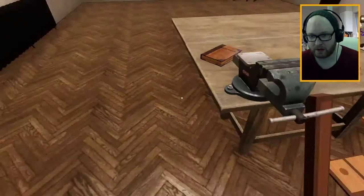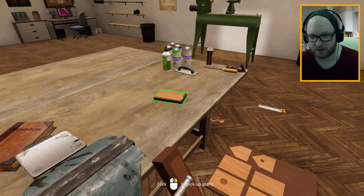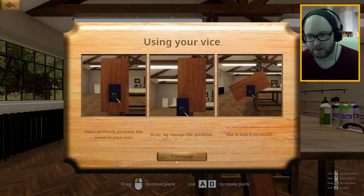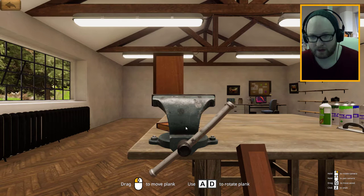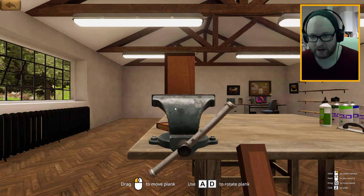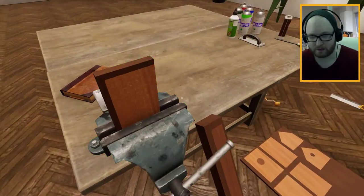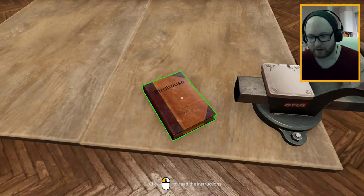Where are the screws, anyway? Right, we've got a vice. Can we use it? Can we pop that in the vice? Can we actually use it? We can! We can put it in the vice. Oh, that's great — I love it. We want it like that. If we wanted to angle it... oh, that's great. How do I move out of it? It's in. I'm good. Oh, look at that. This game's cool.